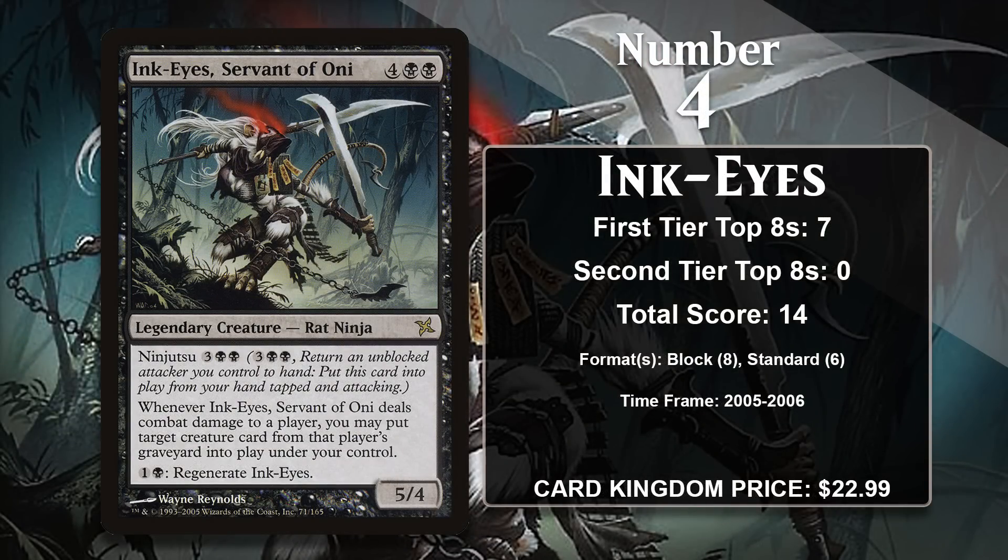At number 4, it is Ink-Eyes, Servant of Oni. Ink-Eyes has a very powerful effect when she hits your opponent: she can reanimate an opponent's creature. Because of ninjutsu, this is easier to accomplish than it looks, and even after returning your original attacker to hand, you're probably getting 5 mana of value out of the ninjutsu. She can also regenerate, meaning she can attack every turn and threaten to reanimate something. She gained all her points in Kamigawa Block Constructed and the 2005 Standard, but she isn't seeing competitive play anymore — she simply costs too much mana compared to modern ninjas.